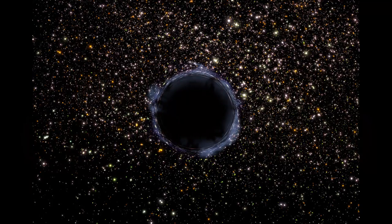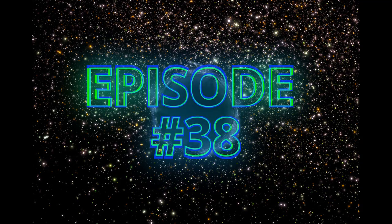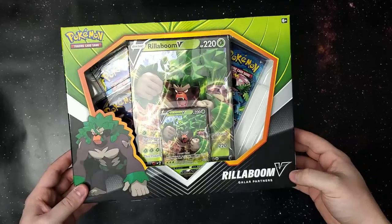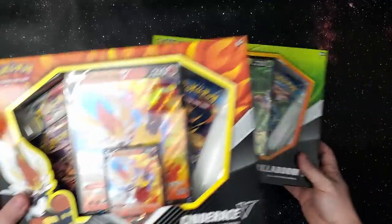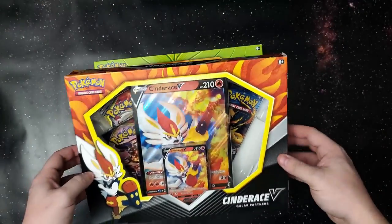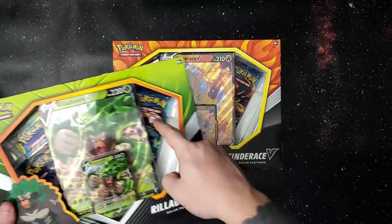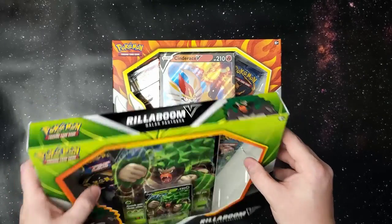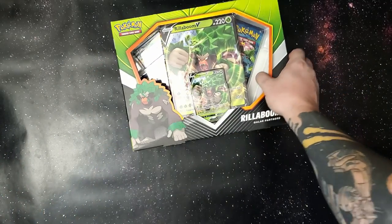Hello everyone and welcome back to the Neon Revolution. We are back here again with another episode. Today we have two brand new collection boxes: the Rillaboom V and the Cinderace V boxes. I picked both of these up only because they have the Evolutions packs in there, as well as what looks like maybe a Cosmic Eclipse. So let's go ahead and start with the Rillaboom V box.